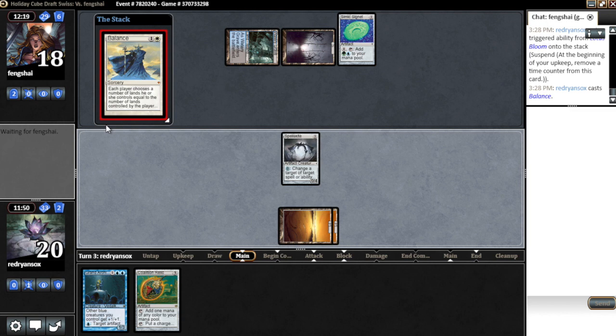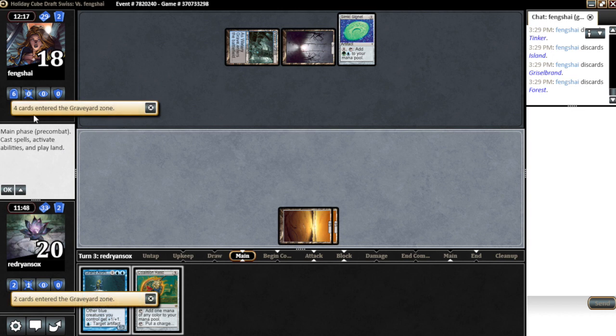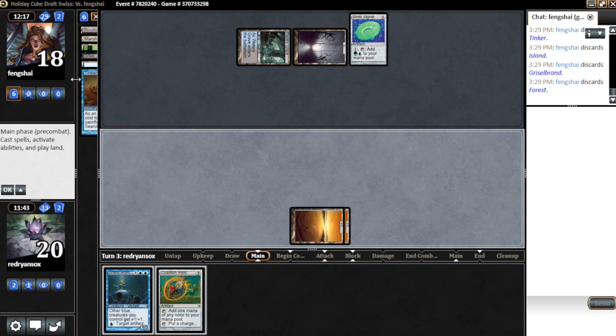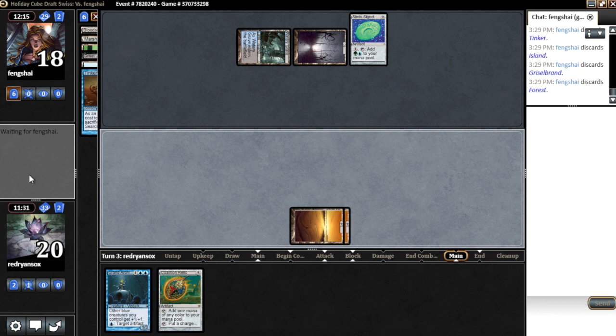Okay let's go. Where did he discard? Tinker, Griselbrand. Oh, Tinker — that's interesting. He probably has something more powerful in hand then. I really don't know why he would discard Tinker. I guess he has Blightsteel in hand. But then why wouldn't he discard Blightsteel? Doesn't really make much sense to me. Did he reveal Blightsteel? That's from last game. I don't think he did Blightsteel, so I don't know why he would discard Tinker. Did he board out Blightsteel? That doesn't make much sense either.